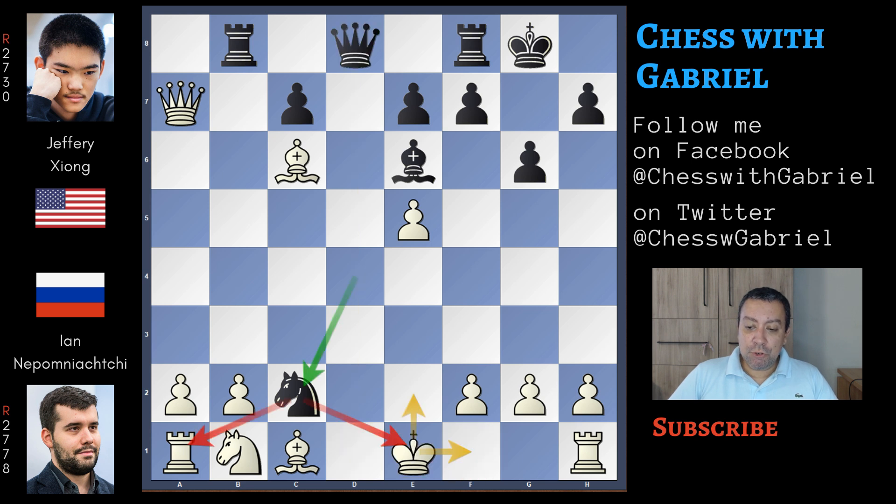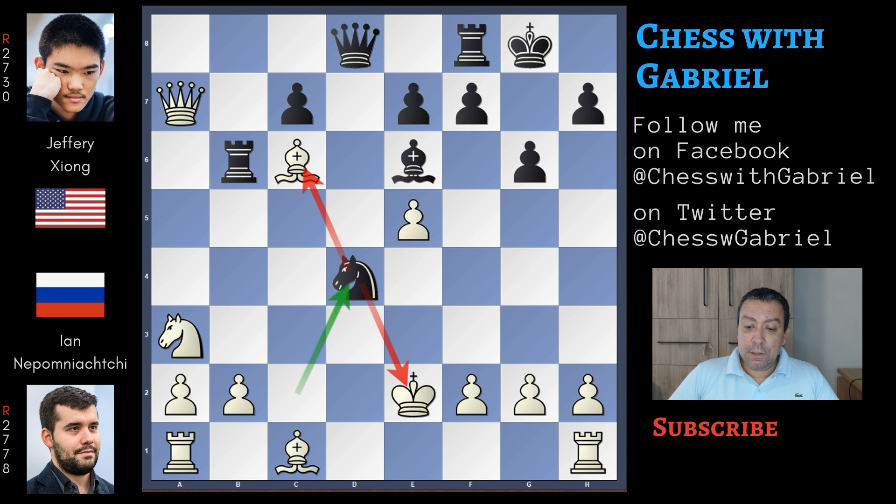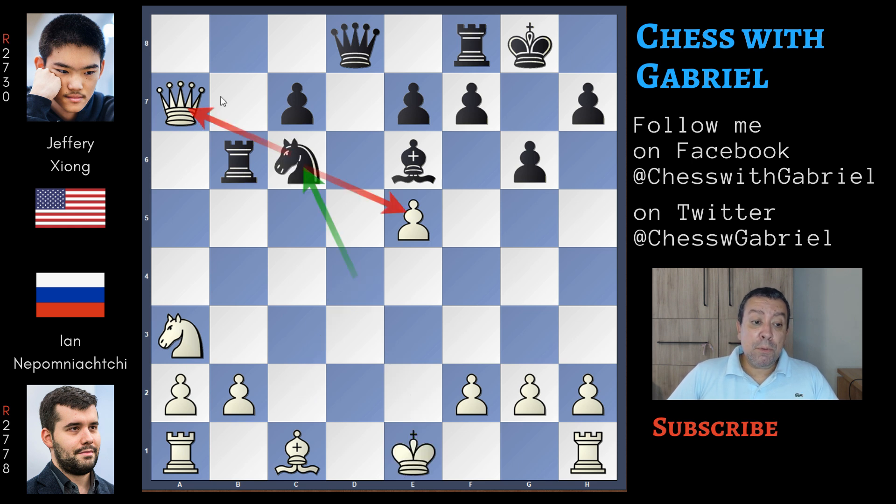So knight to c2 with check, the king moves to e2, and here comes rook to b6. Rook to b6 is an important move because it's blocking the queen's protection and the way out for the queen, which can't move back to help its king. Knight to a3, trying to mobilize the pieces on the queenside that never moved, but knight to d4 comes with check, king to e1, the bishop is lost with tempo because the white queen is also under attack. The knight is also attacking e5, the queen can't protect the pawn because the knight is also controlling a5, and so here comes queen to a4.